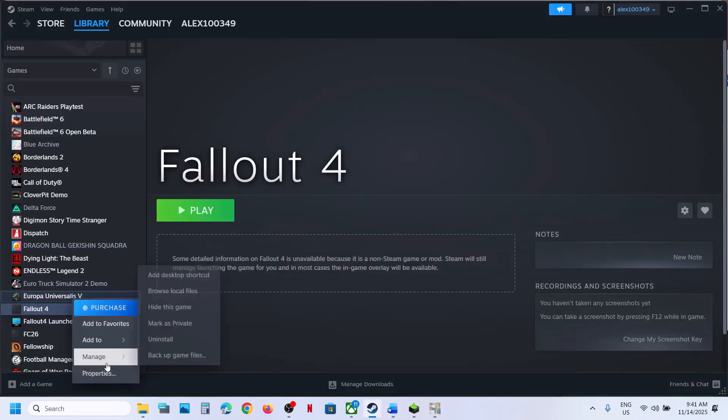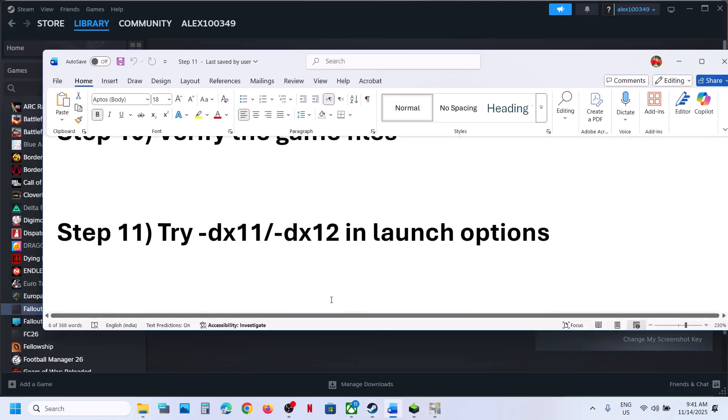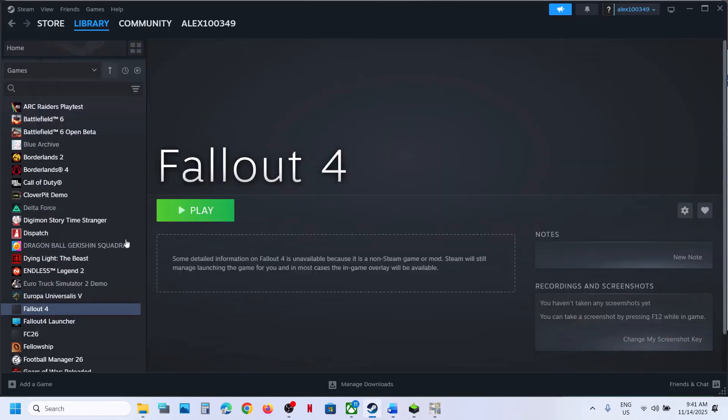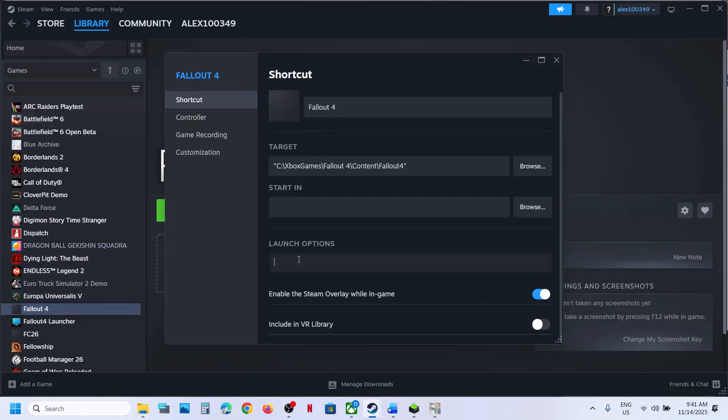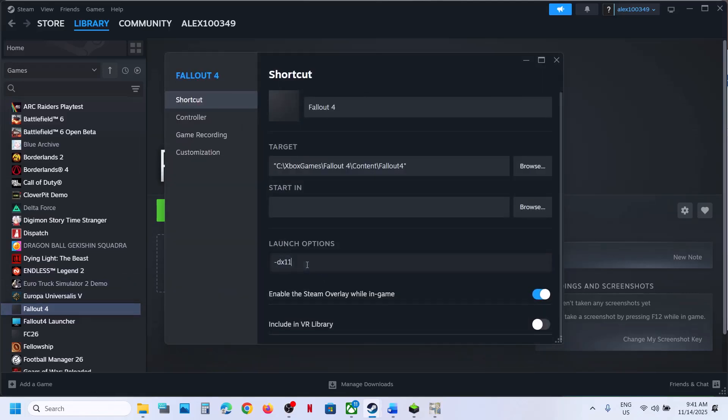The next step is to verify the game files. For Steam users, right-click on the game, select Properties, go to the Installed Files tab, and click Verify Integrity of Game Files. After verification, launch the game. The next step is to try DX11 or DX12 in the launch options. Right-click the game, select Properties, and in the launch option type -dx11. Still not working — try -dx12. If neither works, remove the launch option and follow the next step.